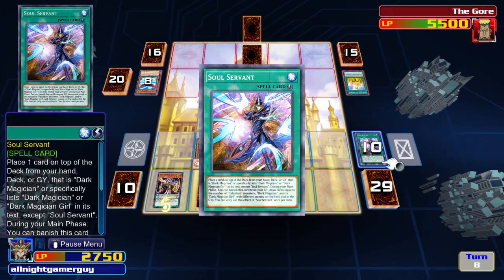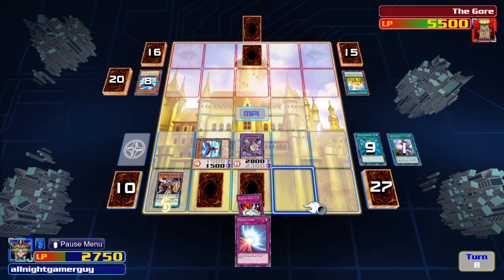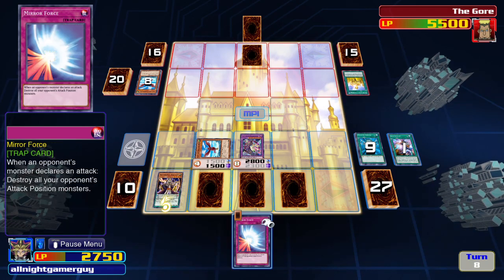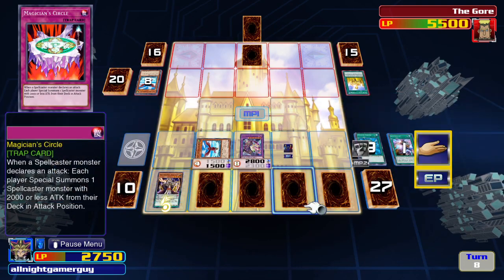Now I activate my card's second effect, allowing me to draw two cards. I'll place these cards face down and that's all.